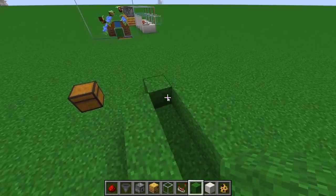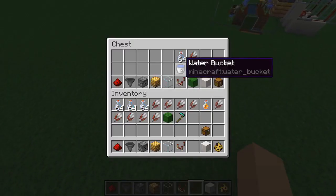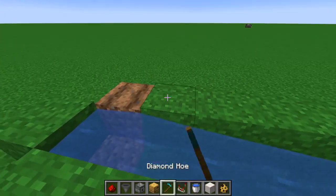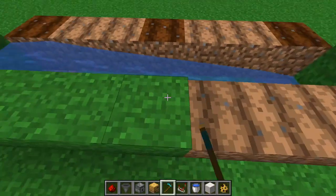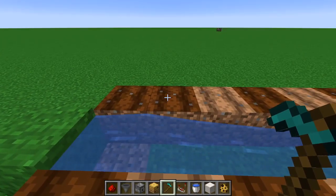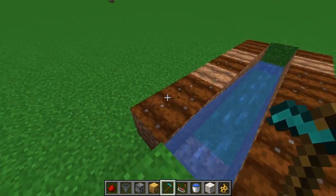Go ahead and put our water right there, and then we are going to till this — both of these. The reason we till this is because it is one pixel lower, which allows the hoppers to pick up the bottles through these blocks here.